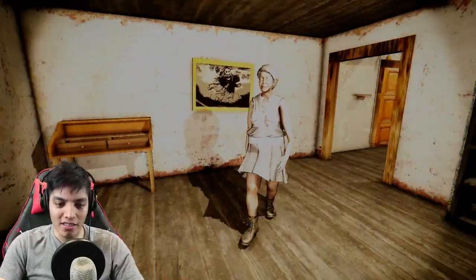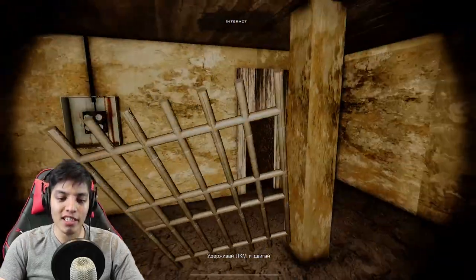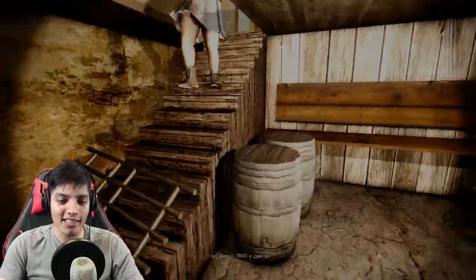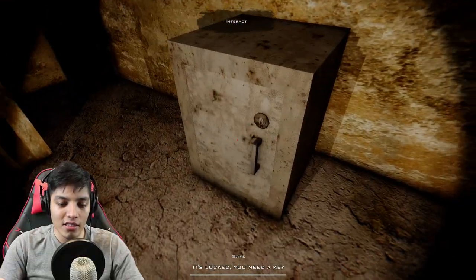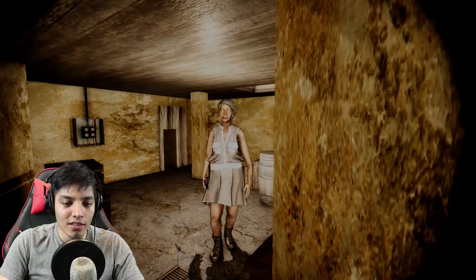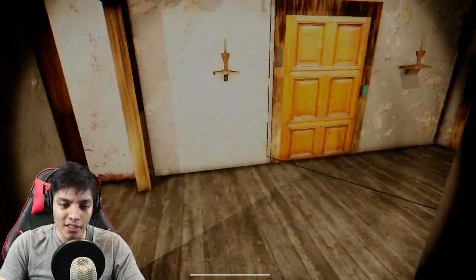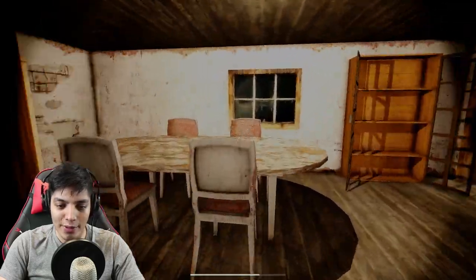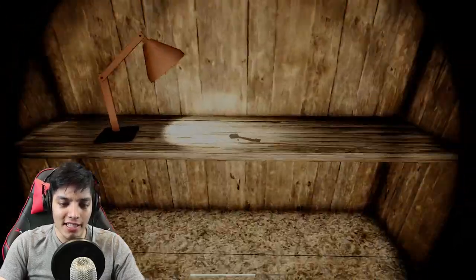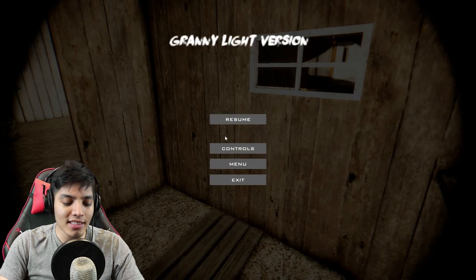There's nothing in here. I wonder where Granny's at — oh there she is! She looks so weird. Can you stop stalking me for a second? Thanks, I'll catch you later, Granny. I never found out what this door was for — you can actually carry it around. Let's trap Granny! I don't think that's gonna work. We need the safe key. We have the yard key — oh god, that was so close. Let's go to the yard because we have a key for that. Let's open this — yes, we're outside!